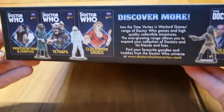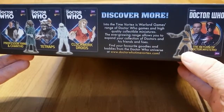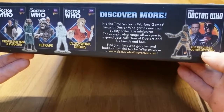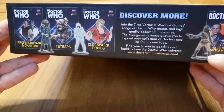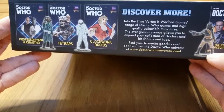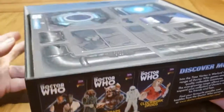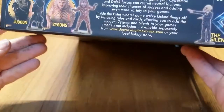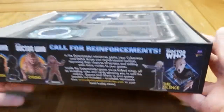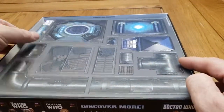We've got more pictures on the sides showing Old Who and New Who characters — Ogrons, Return of Doctor Mysterio Clockwork Droids, Vastra Narada, Professor Yana, Chantho, and Tetraps. On the other side we've got Zygons, Judoon, and The Silence. The quality is fantastic — when you see the miniatures you'll understand what I mean.